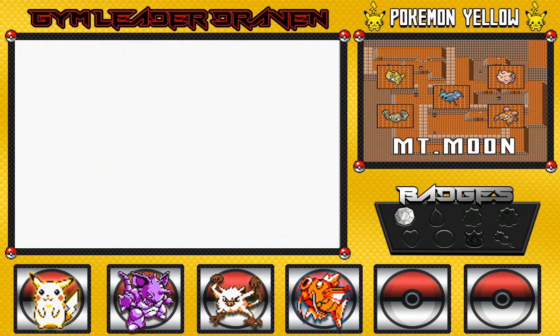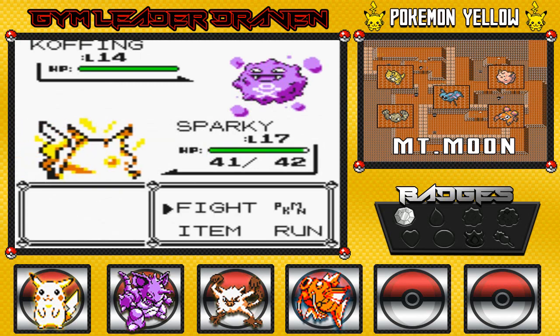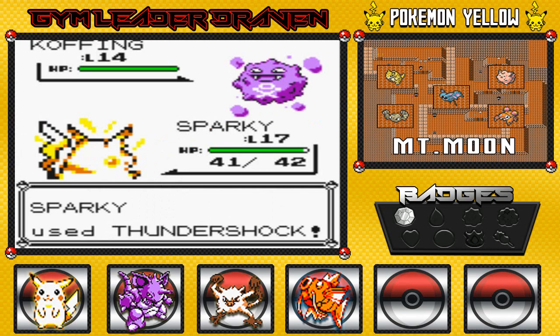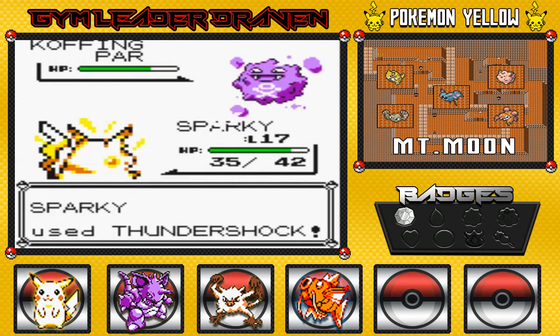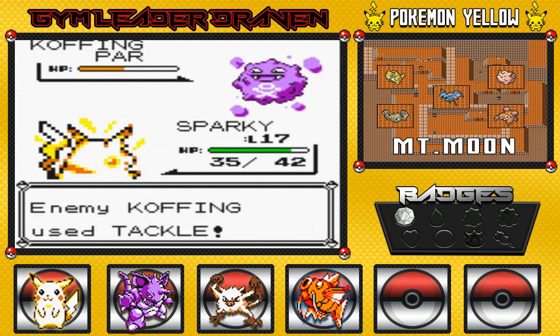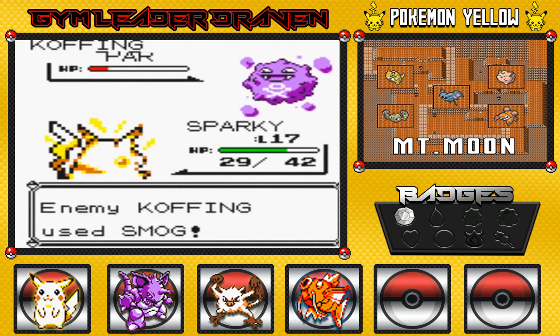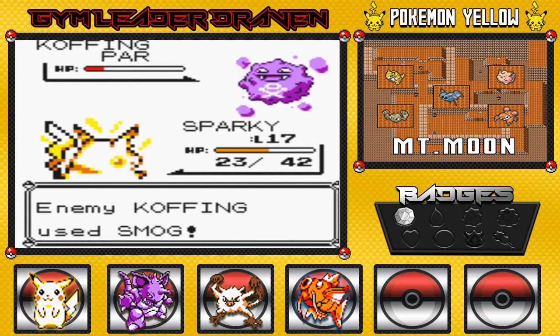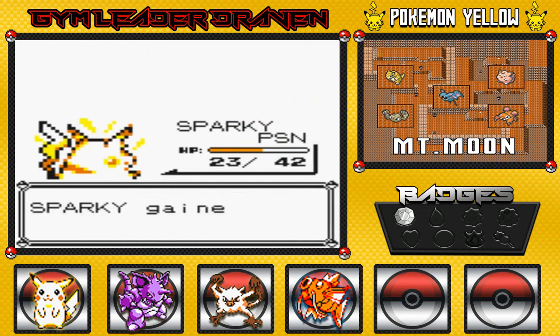We're evening out our levels right here. Let's go with Sparky — take on another Koffing while we're at it. Thunder Shock for the win! That paralyzes them, which is very very good, and that Tackle attack will not do much. Another Thunder Shock. Okay, this Koffing does have Smog and it does poison me, which is not good at all. Final Thunder Shock for the win — Sparky grows to level 18!